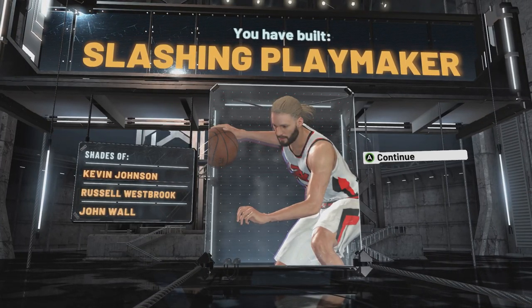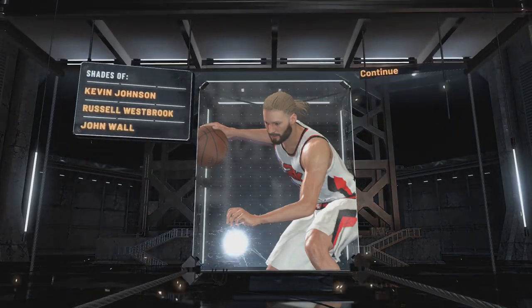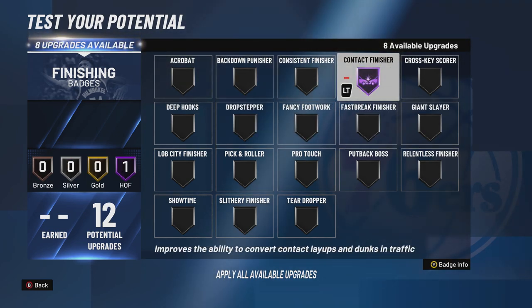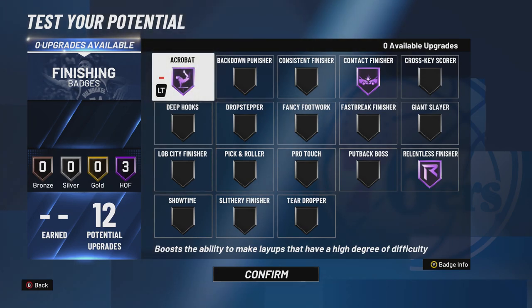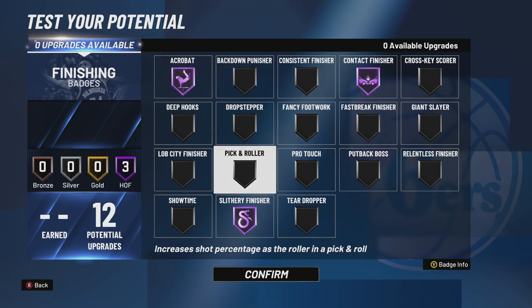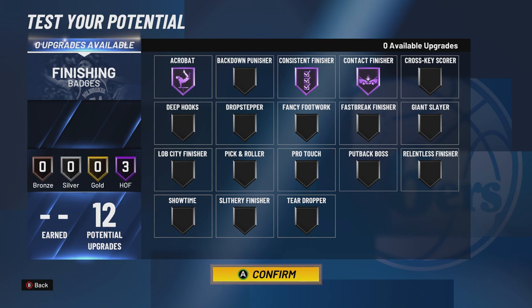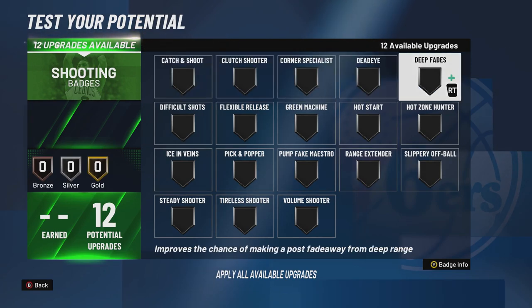I do say John Wall because he is also a similar type of player to Westbrook — super fast, super athletic. Now the badges: don't go anywhere. Finishing — you got 12 to work with. I think Westbrook is great finishing through contact: Hall of Fame contact finisher, Relentless finisher. You know, he doesn't really lose stamina. Acrobat — he makes some wild layups. There's also slithery finisher, which might be better than relentless finisher, to be honest, and consistent finisher. You don't have to do Hall of Fame; you could spread it around. But I'm going to keep it like this for now.